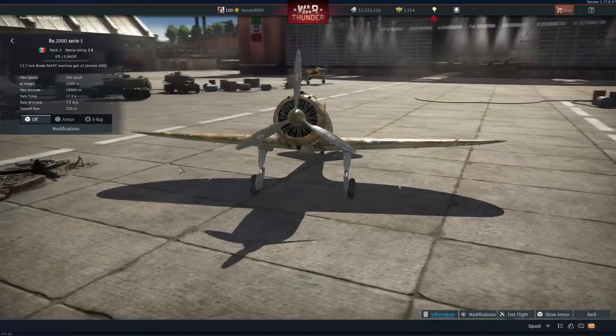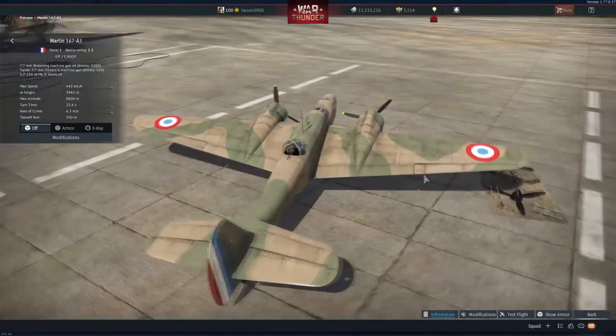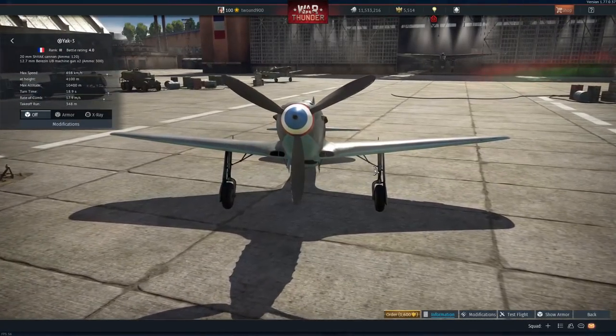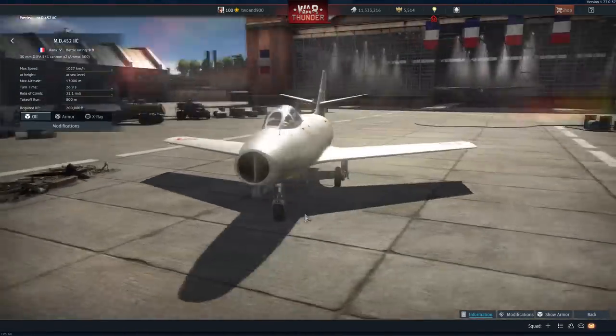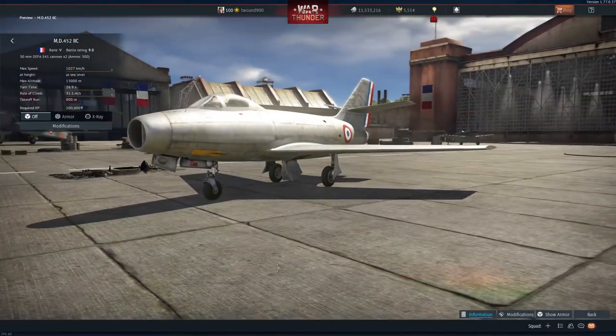Unfortunately only one RE-2000 — there were a whole lot of those and we've been waiting on them for a long time. France is getting the Martin 167A3, a premium Yak-3, and a new jet, the MD-452 Mystère 2C pre-series.